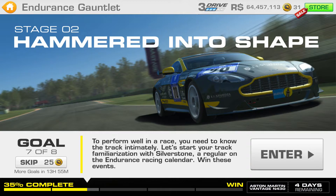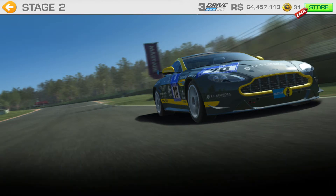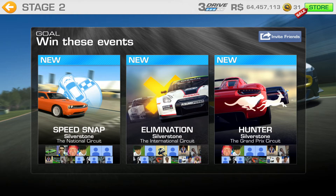Moving on — Goal 7: to perform well in a race you need to know the track intimately. Let's start your track familiarization with Silverstone, a regular on the endurance racing calendar. We've got three little challenges: speed snap, elimination, and hunter. We've got the Grand Prix circuit, the International circuit, and the National circuit.